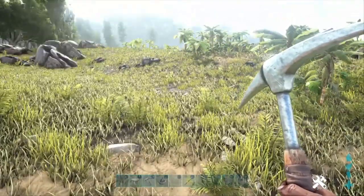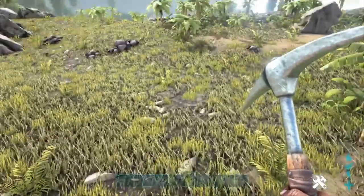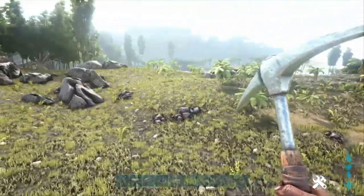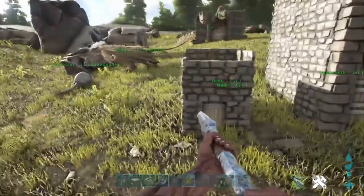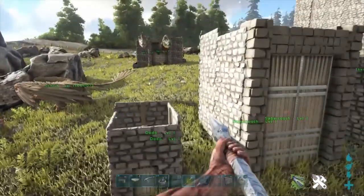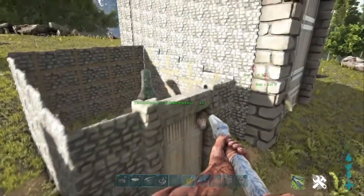Now that we've gone over the machines and the materials needed to make them, we're going to go over the pens that we're going to be breeding the dinosaurs in. The mating chambers I would normally build for a beginner at mating creatures on ARK and getting mutations — I would build certain size cages for different sized creatures.